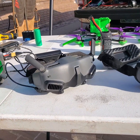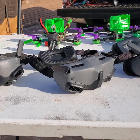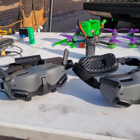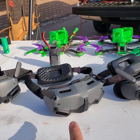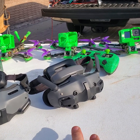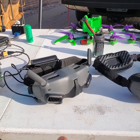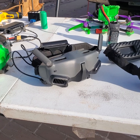Next up we got the Goggles II, the Goggles Integra, and the Goggles III. Now these goggles are all really, really similar — very similar in specs. They've got the same screens. The first two have the same antenna setup. The Integra adds a GPS. The Goggles III keeps the GPS and adds two additional antennas for a total of six antennas, which allows for the O4 system. But comparing these goggles — Goggles II, Integra, and Goggles III — against the V2s, what do we got?